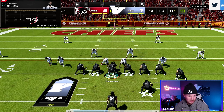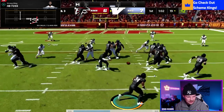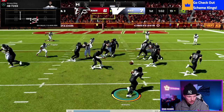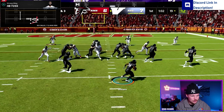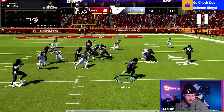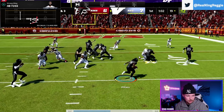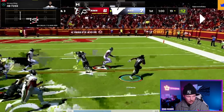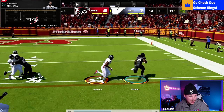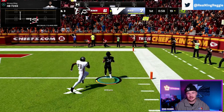On third and three — perfect time to call toss, get to the edge. We see everyone blocking down, a double team on the end man on the line of scrimmage, and two blockers out in front. Be patient on this, don't spam speed burst, let your blocks develop. The guard lights up and gets a huge block on the outside; the fullback drives his player out of the play. We beat this guy to the edge and score a 19-yard touchdown.